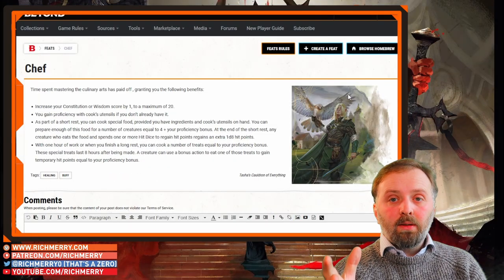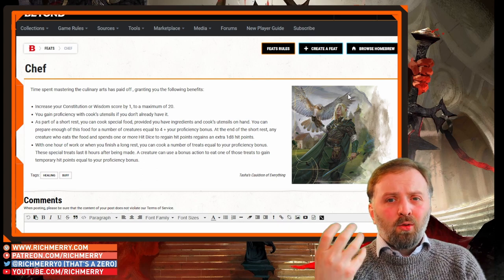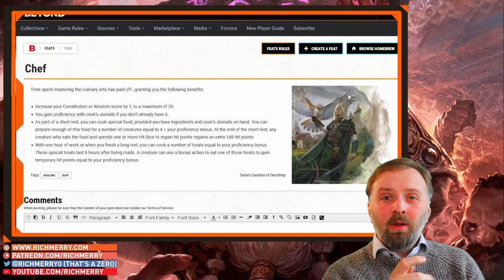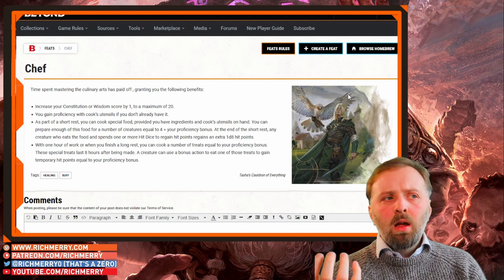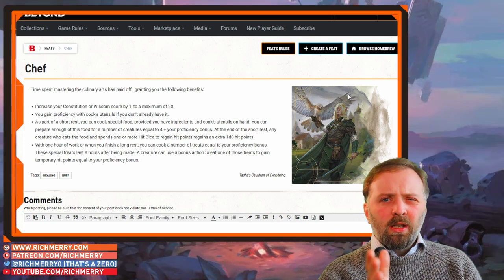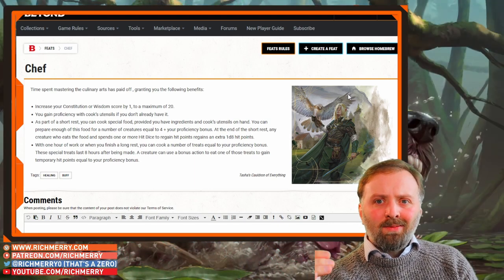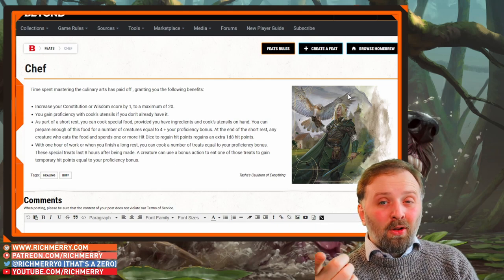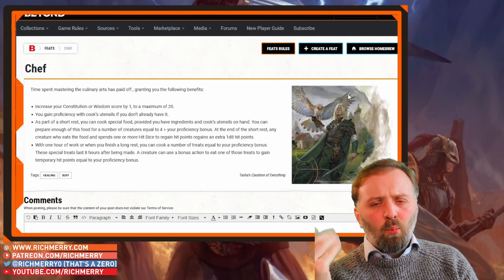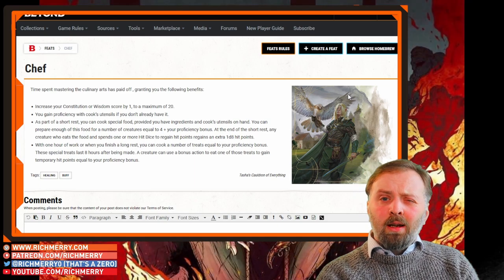The next feat I want to mention is the Chef feat. You have healing in combat, but outside of combat the Chef feat is always handy. As always, you can boost up your Wisdom with this, and in the Player's Handbook there are very few feats that allow you to boost your Wisdom. For a short rest, you can help other people spend their hit point dice and gain extra points back. After a long rest, you can add temporary hit points to people when they eat your cooking. Plus it always adds good flavour — it's always interesting when the character is really good at cooking as well as herbalism.